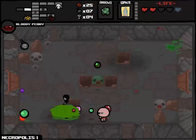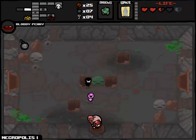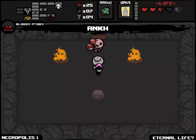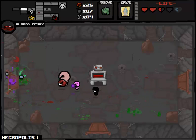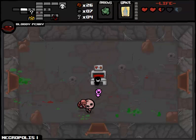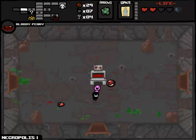By the way, the other exception to the previously listed conditions of the challenge run is that once I get the polaroid, I'm not going to take any more trinkets. We are going to take the ankh - that's going to give me a little bit greater chance of survival. I'm not using the prayer card yet because I don't want to take damage and then not be able to get an eternal heart on the next floor. The blood bank plus bloody penny often times works out very well.